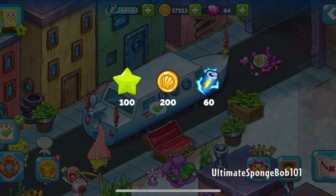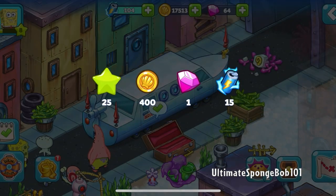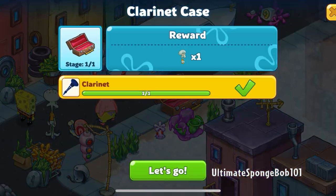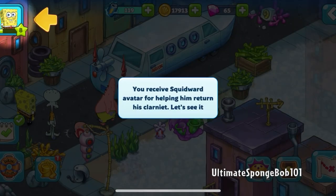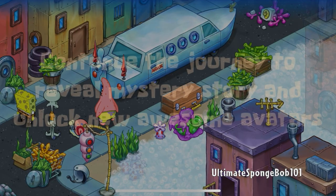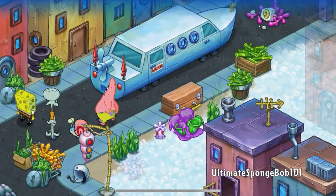Squidward's clarinet quest complete! Crystal Daze music quest complete — that was basically a free quest just for returning Squidward's clarinet. We receive the Squidward avatar for helping him. Choosing the Squidward avatar and saving. Continue the journey to reveal the mystery story and unlock new awesome avatars.